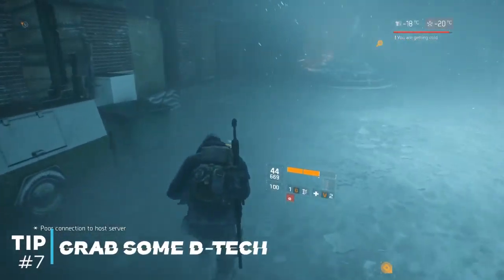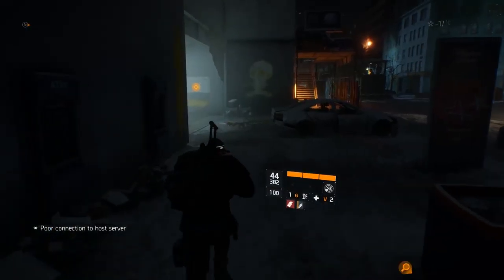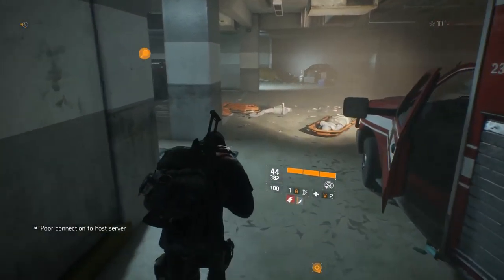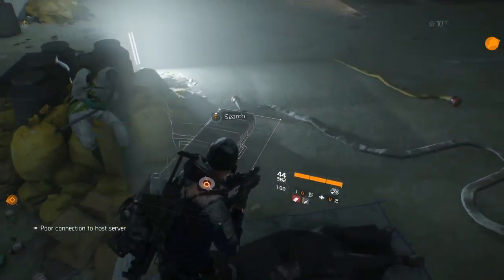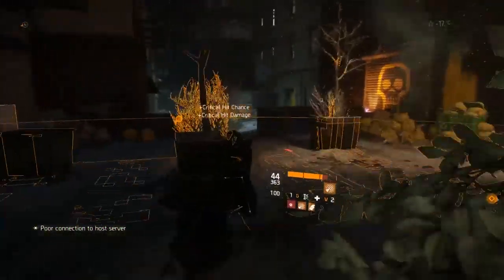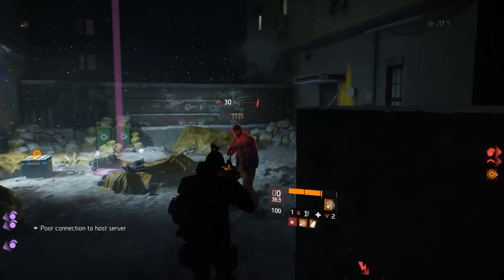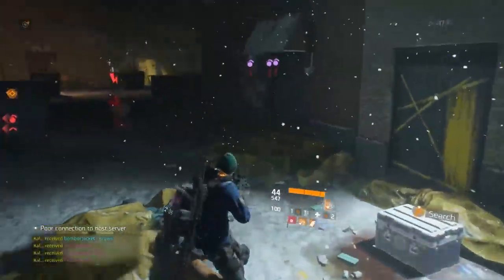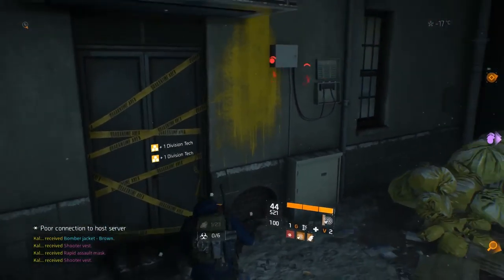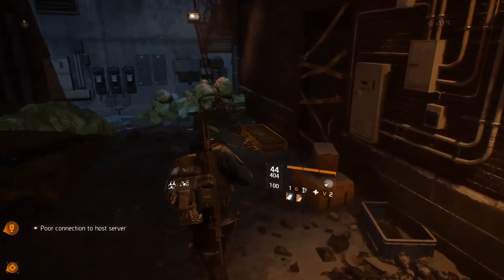Once you're in the DZ, that leads us to tip number seven: grab Division tech before you grab anything else. They're scattered throughout the DZ in Division tech boxes — they look exactly the same as they do in the normal DZ, although they're not in the same location. D-tech is important to craft your weapons, armor and your mods. Do a quick D-tech run before you jump into a safe house because it'll be massively beneficial once you've got a couple of pieces of D-tech and you can craft your weapons and armor. Don't run through the whole DZ and clear every bit of D-tech — leave some for everybody else. You can get yourself 10 to 14 pieces of D-tech and you're going to be fine, especially if you're picking up consumables, fabric, tools, and electronics as you go.